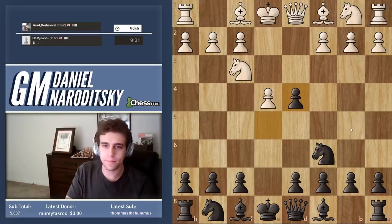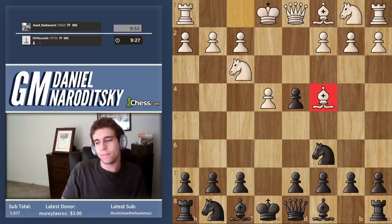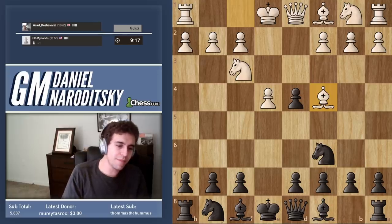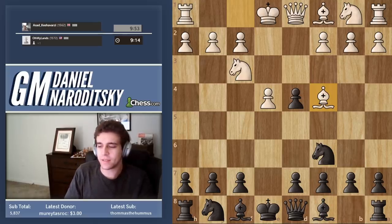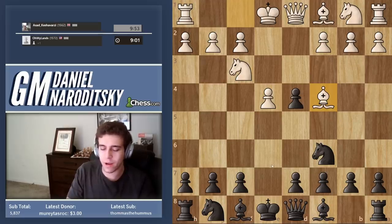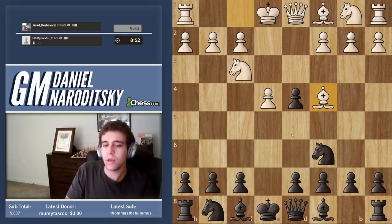We take the pawn, as you guys know. And here white has a choice — it can go Bc4, that's the Scotch gambit. Now, I'm debating how to go about this. I want to make a point which perhaps will be obvious to some, but perhaps relieving to others.